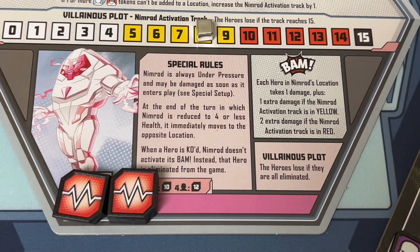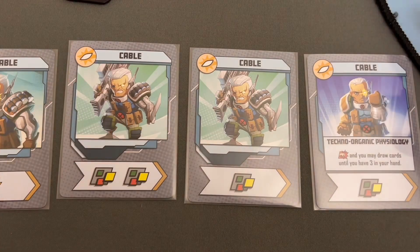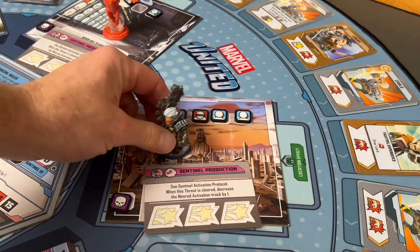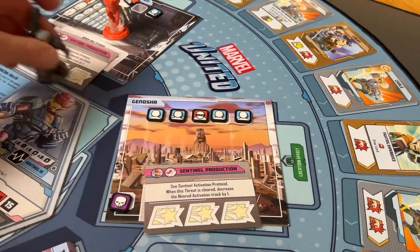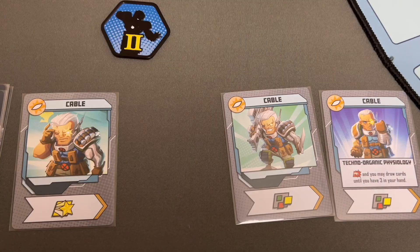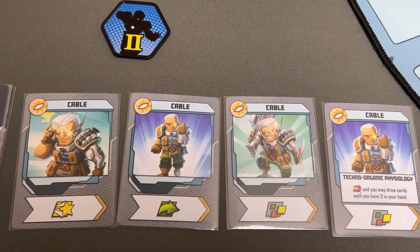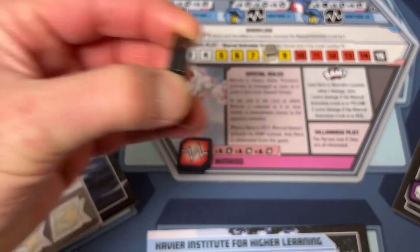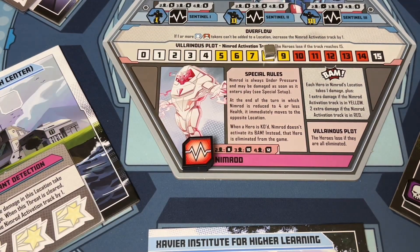Cable draws four cards — surprise, lots of wilds again. He plays double wild for three wilds plus one from Logan's card, using one wild to move and two to punch, taking two damage off Nimrod. Then Cable draws a move card but uses another wild to punch instead, doing three more damage to Nimrod bringing him down to five health — about half his total. Nimrod's turn comes up: he recovers one health for each hero still in play, then moves three locations all the way to Xavier's Institute for Higher Learning.